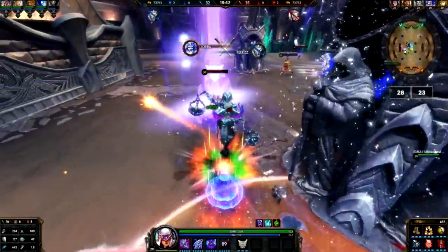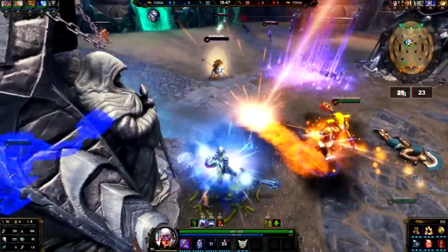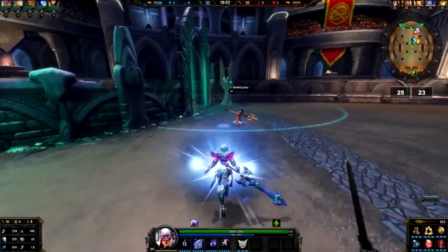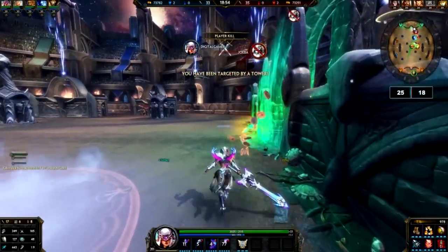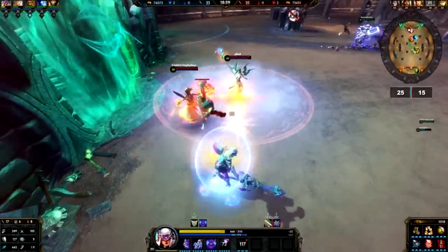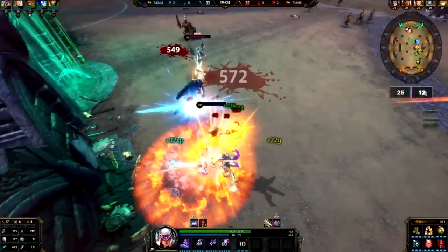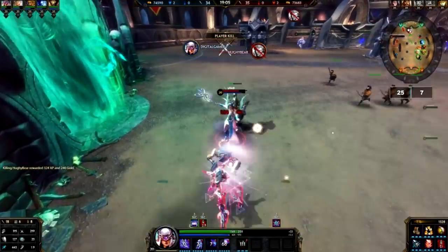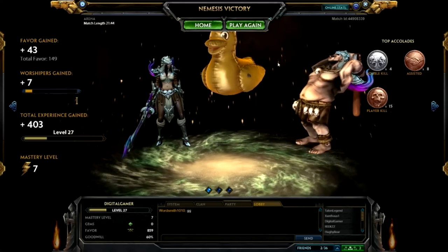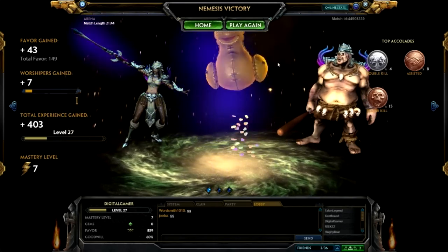I saved the best for last. As I'm about to kill Poseidon he used his Aegis Amulet trying to get away. I accidentally went into a snare but quickly dashed towards him and just barely got him in range. I used my Aegis Amulet to save some damage, then popped my three — so as they're damaging me I'm getting healed. I killed Apollo and I killed Nu Wa.